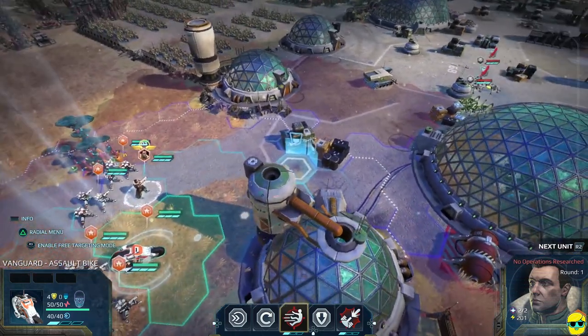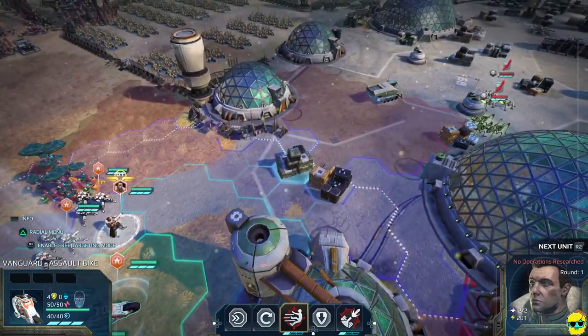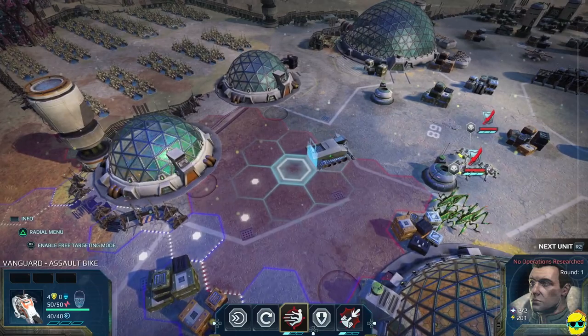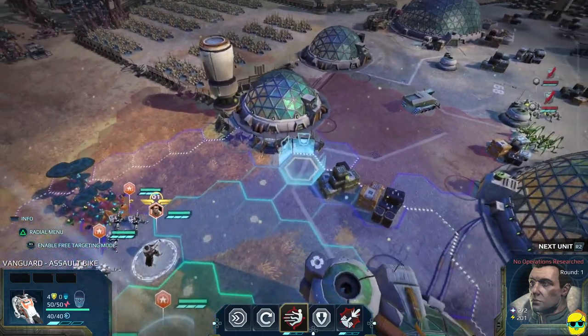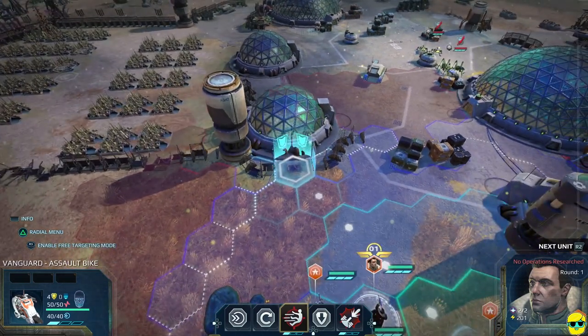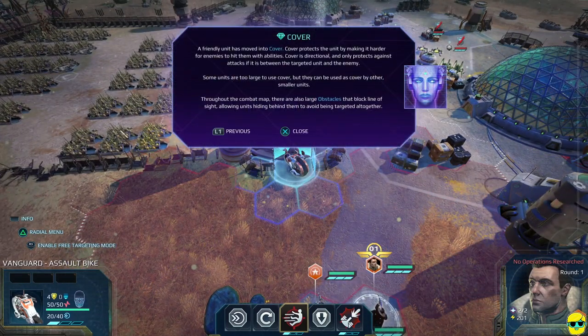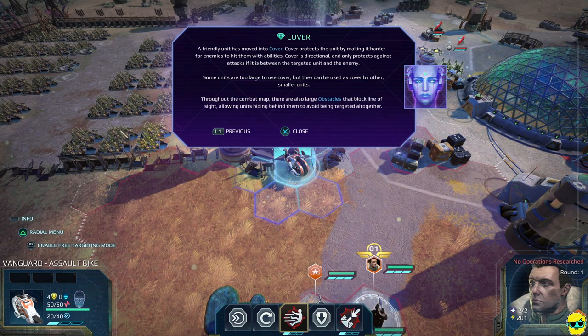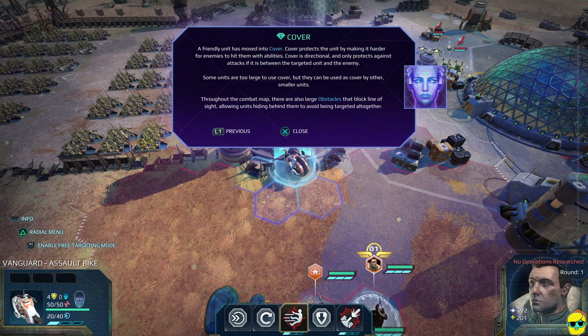Let's move this unit into position for a flank next turn. If I move way over here, I won't have any action points left — I can't go into overwatch. But if I move over here, I can have cover and flank. A friendly unit has moved into cover. Cover protects units by making it harder for enemies to hit them. Cover is directional and only protects against attacks if it is between the targeted unit and the enemy. Some units are too large to use cover, but they can be used as cover by other units.